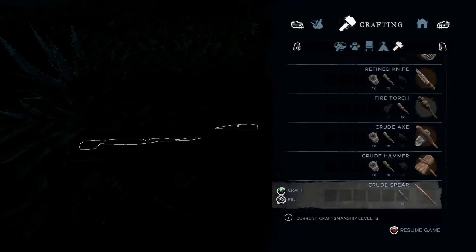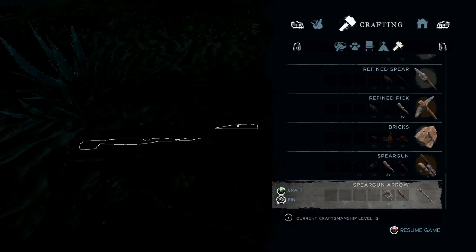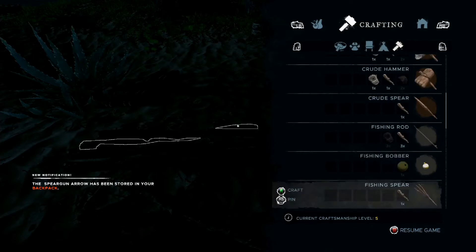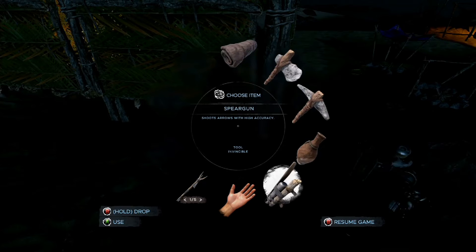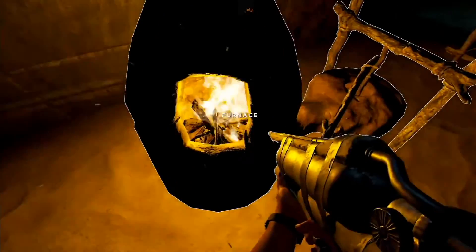I need to grab five more sticks. The problem is I have to scroll all the way to the bottom of the crafting menu each time to make arrows. I can make about five per batch. I'm out of lashings now — I have five arrows total and a spear gun. I might test this out next episode. I was supposed to be going over to an island too.